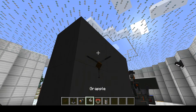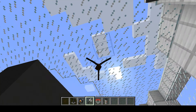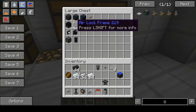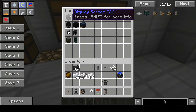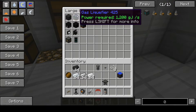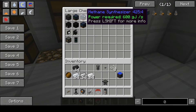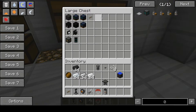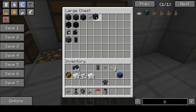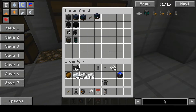The grappling hook is cool because you can use it to climb in space. And here we have display screens — I will show you the display screens right now. We have a gas liquefier, methane synthesizer, hydrogen pipe, and the water electrolyzer, which is the first step in all of these.